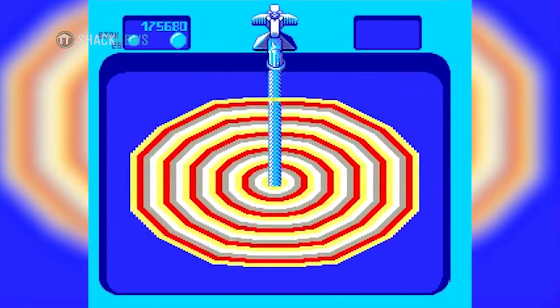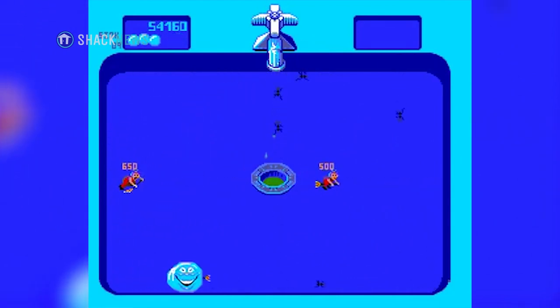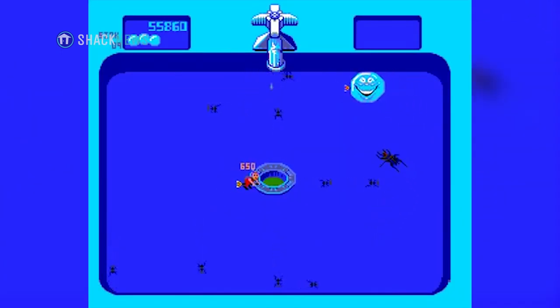The razor blade causes instant death regardless of your size, and the extra large insect that came out of the sink could be insta-killed if you picked up the broom power-up, which was in the shape of a witch — or a cleaning lady, I guess. I think she looks more like a witch.